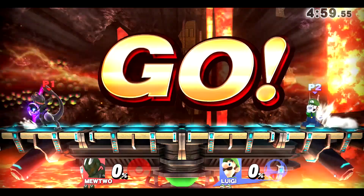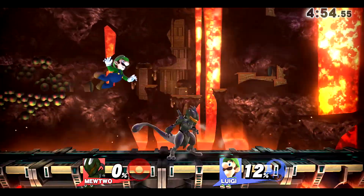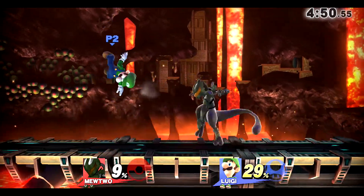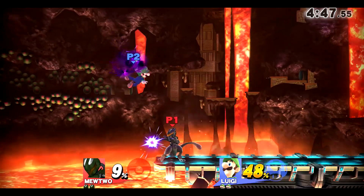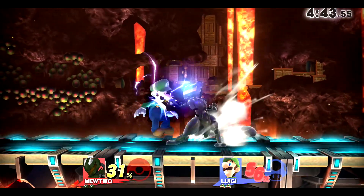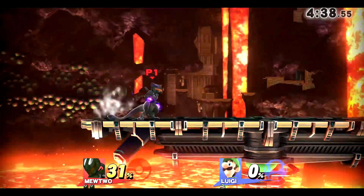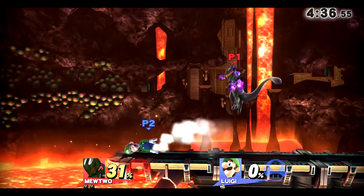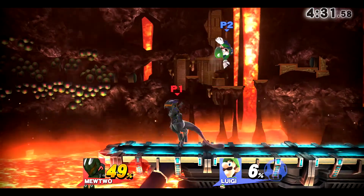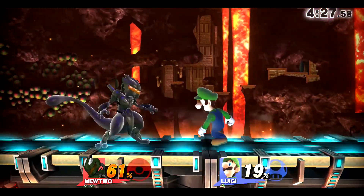We got Luigi — let's see what he has to offer. Nair, missing my — we finally got a grab but I was hoping he would run into my forward smash from an air dodge, but he did not air dodge. Jab one to forward throw — get him out of here. Down throw, up air. I just completely stopped his combos — looks like this person doesn't know Luigi really well.